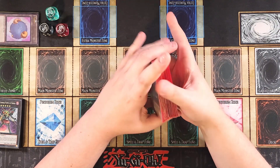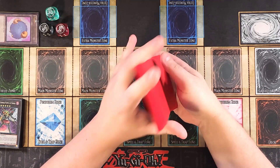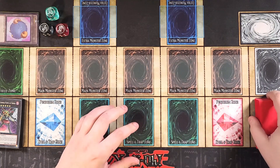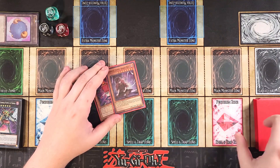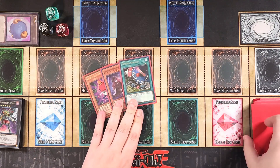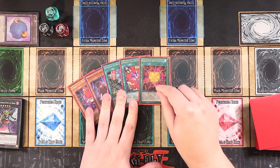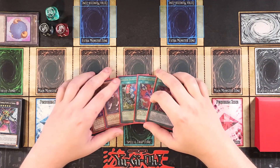If you'd like, check out the deck profile — as always for every test hand video, it is down in the description below. So let's go ahead and see what we can do. We're going to draw into a copy of Humpty Dumpty — not too bad for a normal summon — a copy of Bisque Doll, which can special summon itself from the hand, Limiter Removal to OTK with, a copy of Rank Up Magic Quick Chaos, and a copy of Rank Up Magic Urgent Chaos Force, which is pretty good to set up your first play.